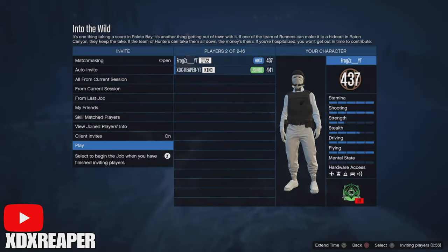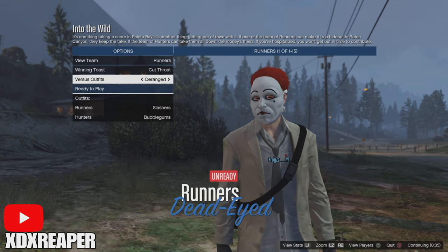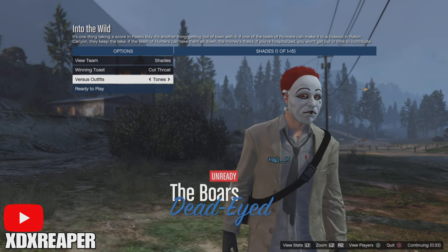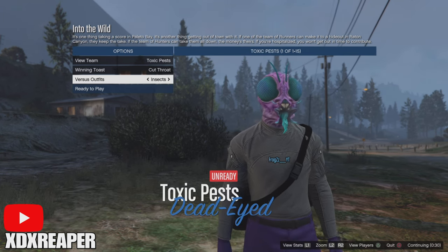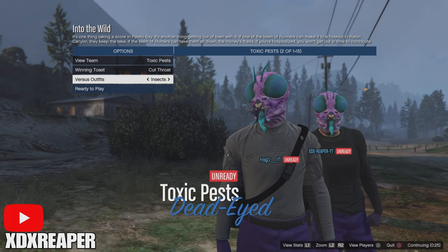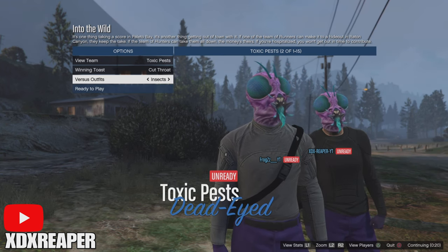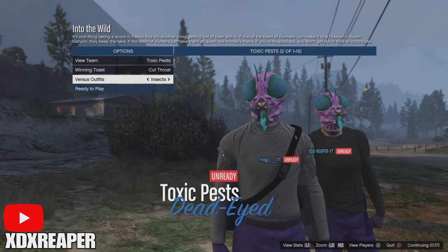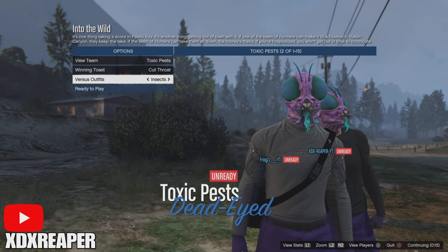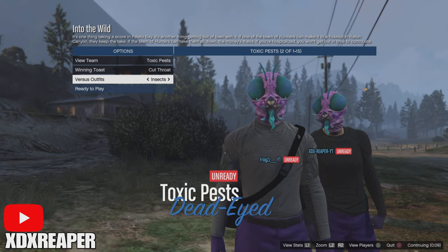Once your friend joins, make sure your clothing is set to themed and then start the job. Once you make it to the outfit screen, go down to Outfit Styles and change until you get to Insect. Once you're on Insect, you're going to see these are purple and orange joggers. You want your friend to join your team — you should be on purple team. Now just wait until the match starts. You don't want to ready up; you just want to wait for the timer to go all the way down. Then it's going to tell you that someone needs to go to the other team — wait for that timer to go all the way down until it forces you into the match.